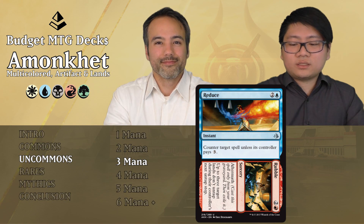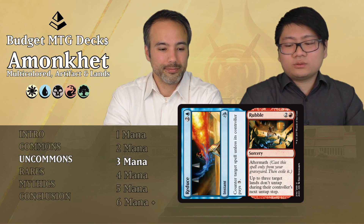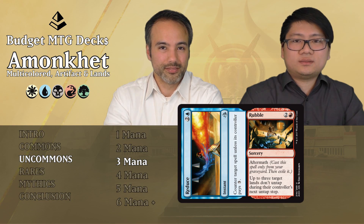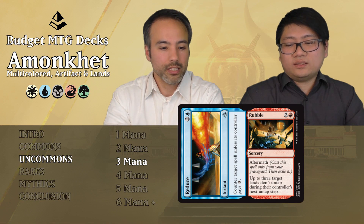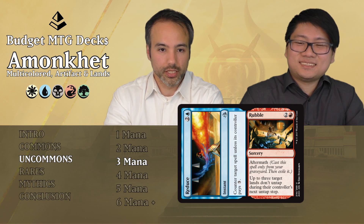Reduce//Wobble: the Reduce part is a counter target spell unless its controller pays 3, for two mana. The Wobble aftermath is two mana red sorcery — up to three target lands don't untap during their next untap step. Countering for three mana is already decent, but does the Wobble do enough? It doesn't — late game it does absolutely nothing because opponents will have the mana to pay for the counter and won't care about tapping lands. Just put it aside.